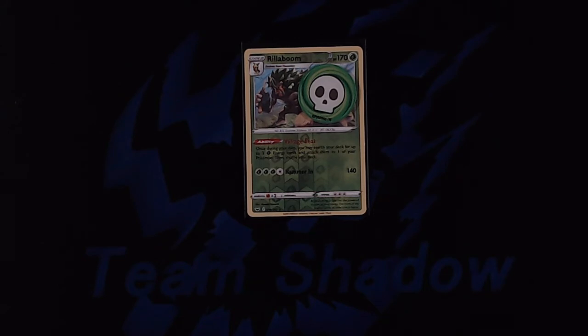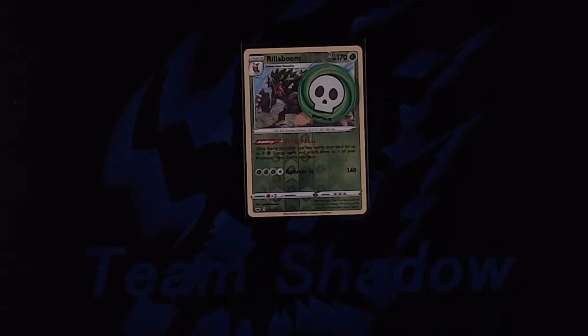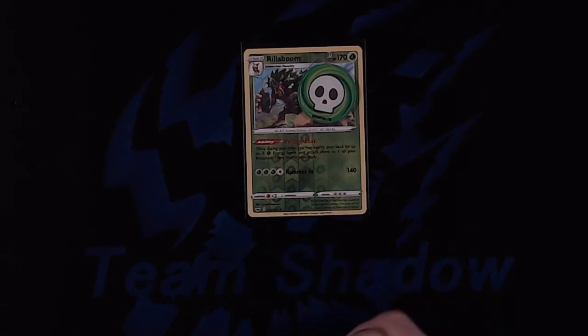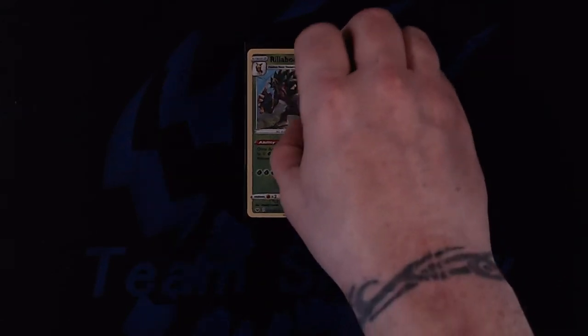Only the active Pokemon can have a status condition. So the easiest way to get rid of a status condition is to promote a new active Pokemon, either by retreating or if you can't retreat by using a trainer card. There also are some trainer cards or abilities that allow you to remove status conditions.